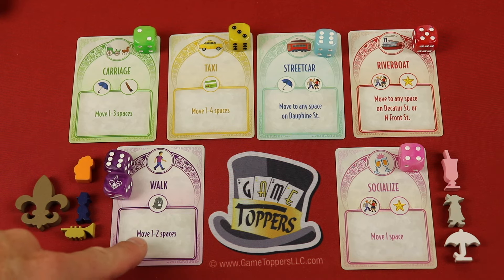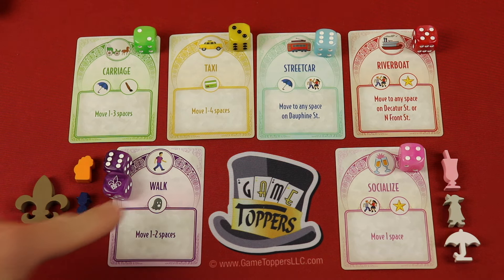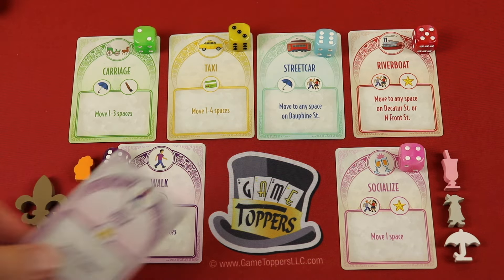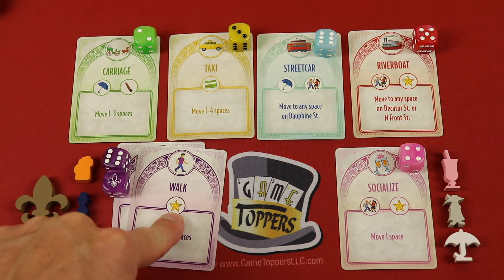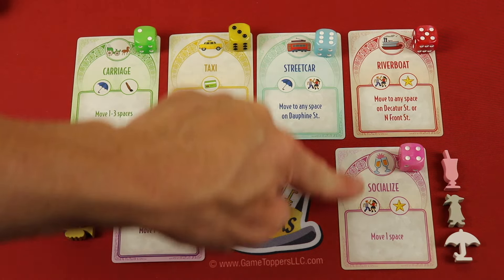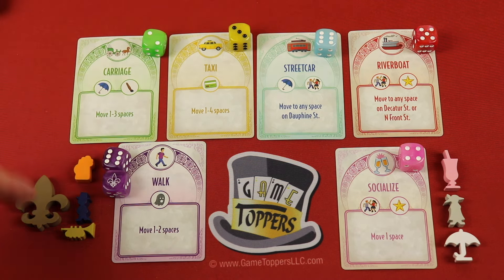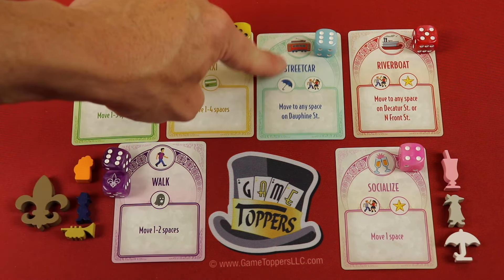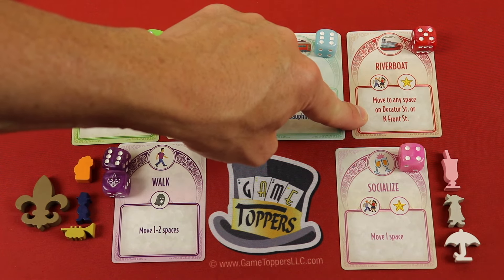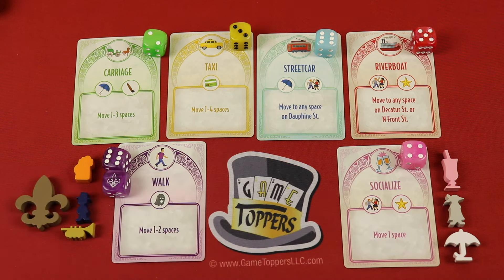Different cards allow you to move in different spots. An important point: every time you get a walk card it's always going to allow you to move one to two spaces - what will change is which activity you get to do. On all these cards the actual movement is the same. The die value is going to possibly change because it gets rolled each round, then the activities change. Carriages you can always move one to three, taxis one to four, streetcars move to any space on Duffene Street, riverboat moves to any space close to the water, and socialize moves you one space.